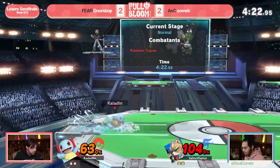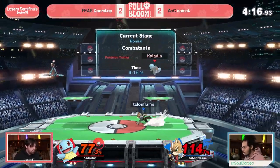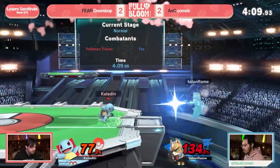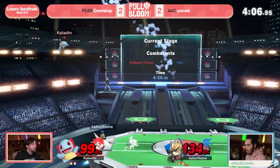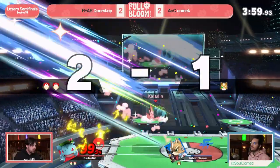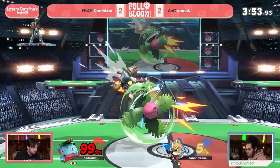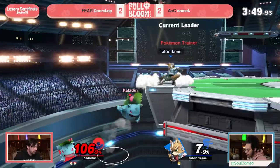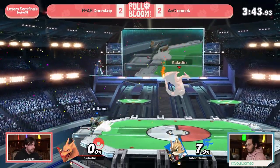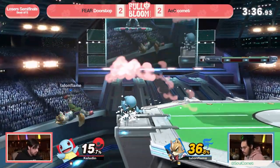Nair out of shield sending off stage — that nair from Fox is going to work out keeping Comet back on stage. Illusion into the fair — not enough to kill, still a great option though. Great awareness from Comet, knowing he was drifting maybe a little bit too far for up air but still reacting with good damage. Doorstop finds that back throw — up by one stock in the lead, but not at a very healthy percent. Comet has to be really careful. Doorstop spacing with falling nairs and falling back airs. Comet with a late dash attack into back air — the tried and true. Final stock scenario.